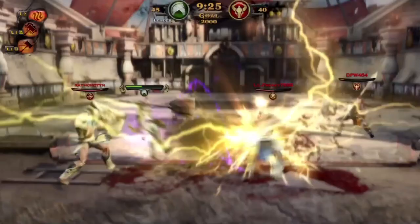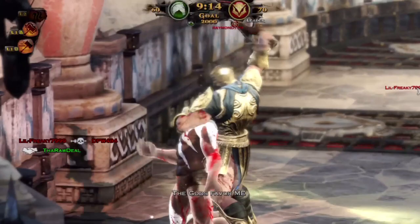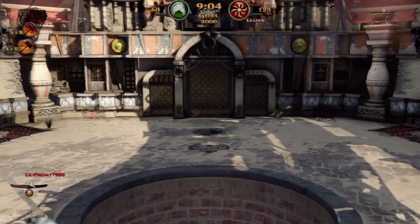It wasn't until I began working on my Zeus class that I decided to give the Hammer of Helios a second chance. It may have taken a little while, but once I finally figured out how to properly use this weapon, it quickly became my new favorite toy. However, like I mentioned earlier, the key to this weapon's strength lies within its elemental damage output, and to take full advantage of this, you have to understand how to use and apply marks with the weapon's special attacks.